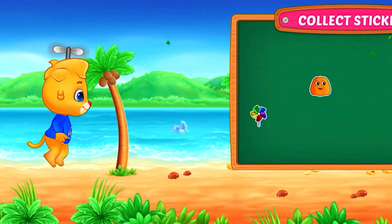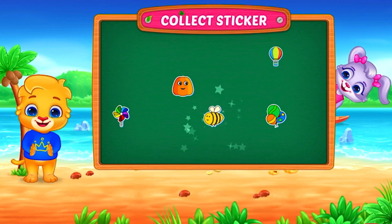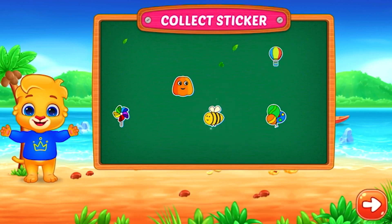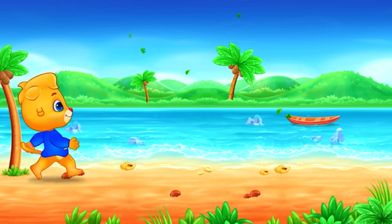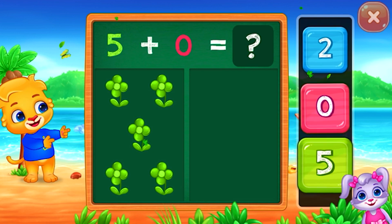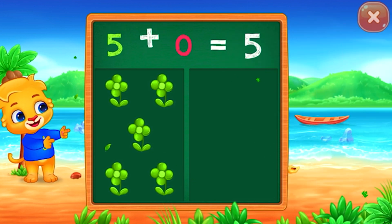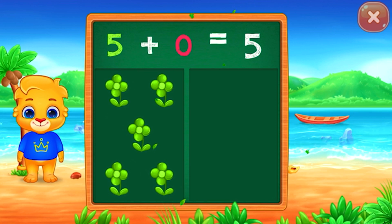Woohoo! Pick a sticker! Flowers. 5. Woohoo! 5 plus zero equals 5.